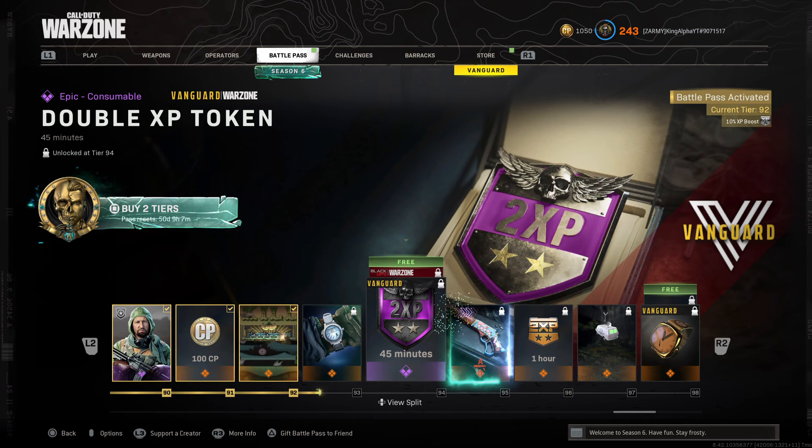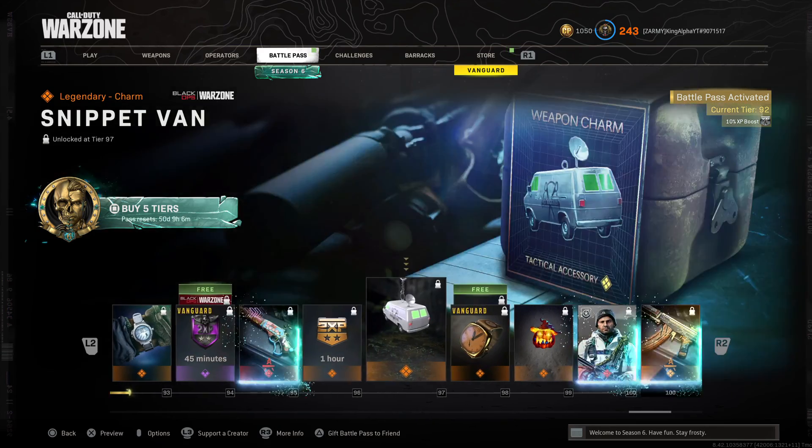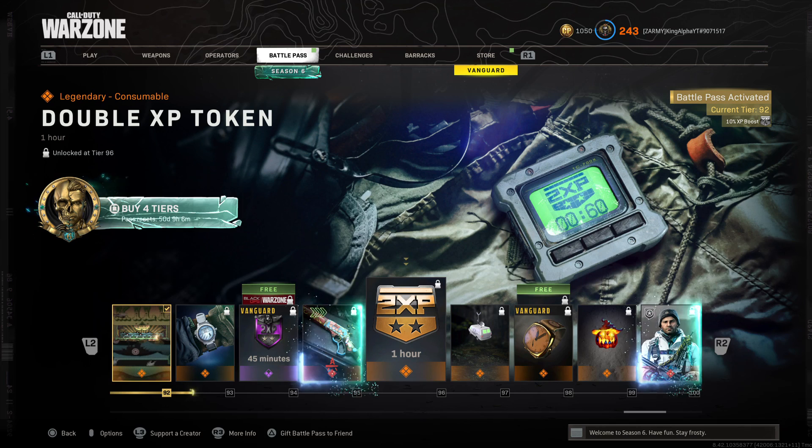Let me know right now what level and prestige you guys are in Cold War. I am currently tier 93 in the battle pass, level 243, and I am Prestige Master — prestige 27, the maximum prestige in the game. It's been about three or four days since the release of season six, so let me know how far you've gotten. Thank you guys so much for watching — drop a like, subscribe if you're new, and ring the bell so you don't miss future updates. I love you all, catch you in the next one, peace out.